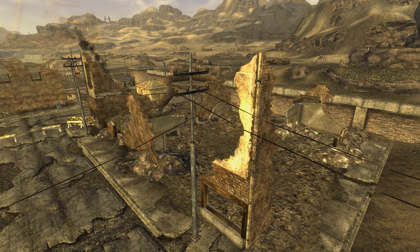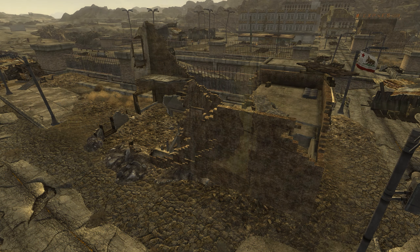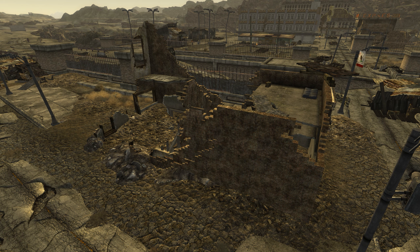Two potential bright spots include the proposed Southern Nevada Airport in the Ivanpah Valley, and a high-speed rail line proposed to run from Victor Valley, California to Las Vegas, passing through Prim and its potential new airport. That pretty much covers Real World Prim, so let's get to my notes on the topic.